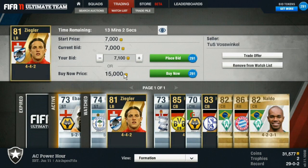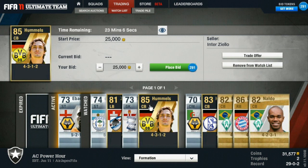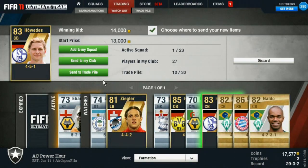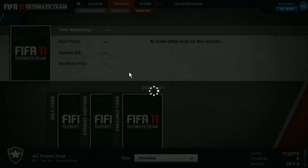Somebody threw a cheeky trade offer in at Sahin and I was like forget that, get it out of there. Ziegler sold nicely and I said, even though I have one Ziegler right now, I'm going to try to pick this other one up — he's in a 4-4-2, and that's why mine isn't going for that much.